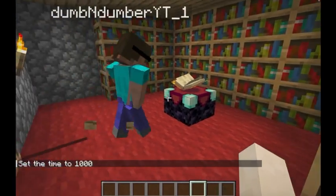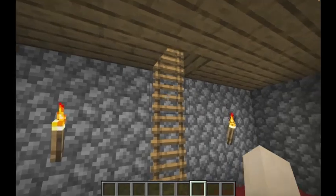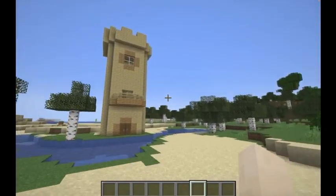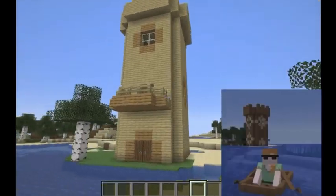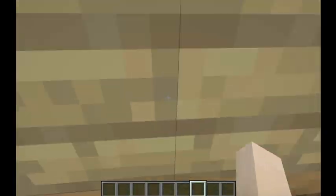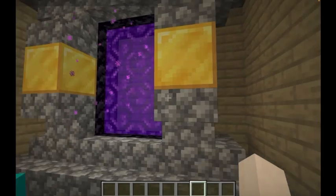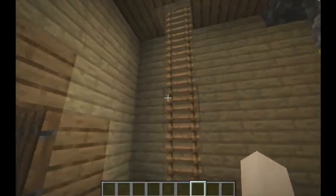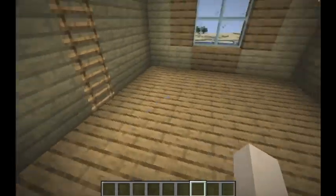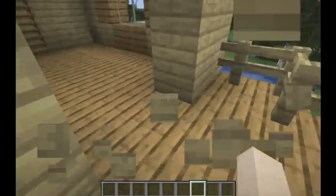Down here I have my not-so-secret enchanting room — all sorts of enchantments, lots of bookshelves to get the best of the best. That is about it for my house. You might recognize this building from my let's play — I based the let's play one off of this one. This is my nether portal room as well, we'll get to that later. Up here I haven't decided what to do with it yet, but I will figure that out later.